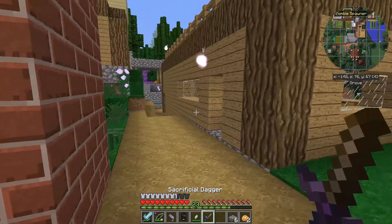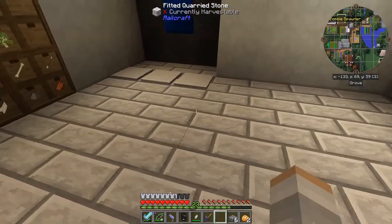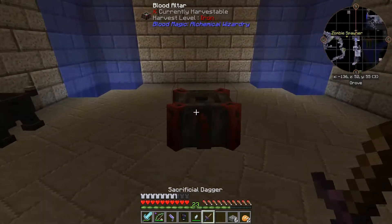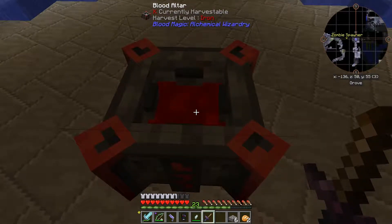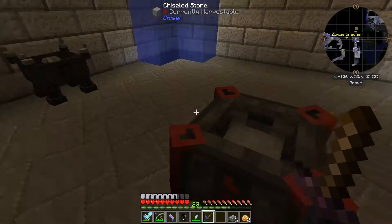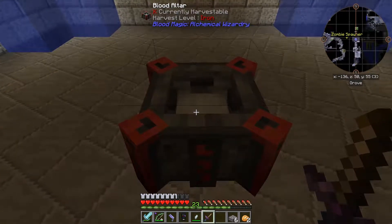That comes later. So we're going to go grab some glass, craft this sacrificial knife - glass, iron, and gold. We can use this near the blood altar to put LP in, and it will hurt you. Don't make any mistake - this will hurt you. You have to be careful. You can kill yourself here.